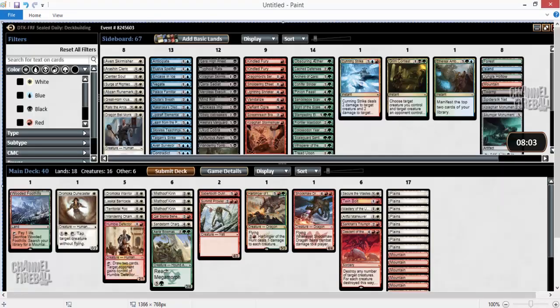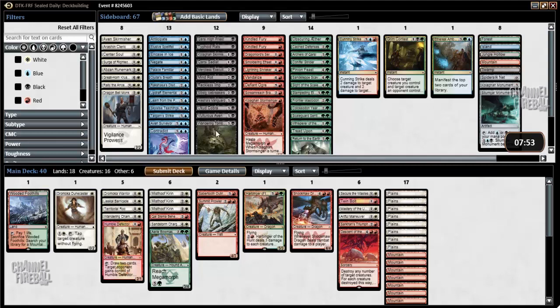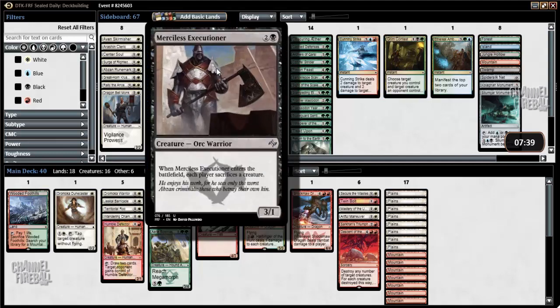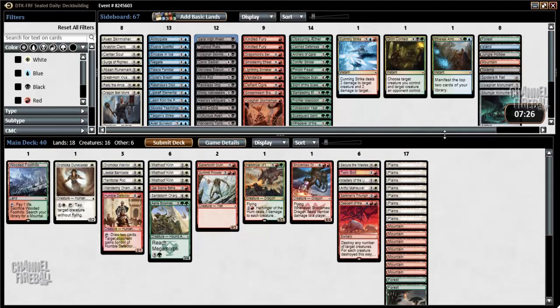I'm going to take a screenshot in case I need to look back. Before I submit, let's take one last look to make sure I'm not missing anything in black or blue. I would love to play the Cobra. The Grim Contest is okay. Mind Rot. Merciless Executioner. I don't even have a really strong exploit theme to make the High Priest and Merciless Executioner good. Blue really just has a couple flyers but is very shallow. So I feel good about this configuration. Hopefully Master of the Unseen, Secure the Wastes, and my two dragon cards will carry me in the late game. A good deck with decent mana, good creature base, and a couple of bombs — I'm lacking in removal, but you can't always have it all. I'm going to submit.